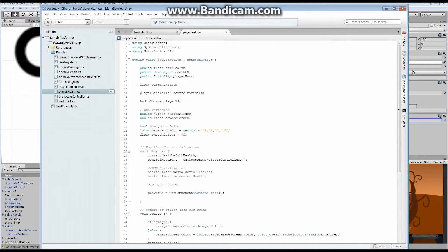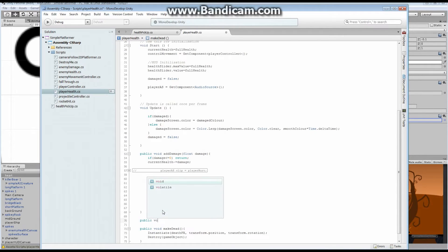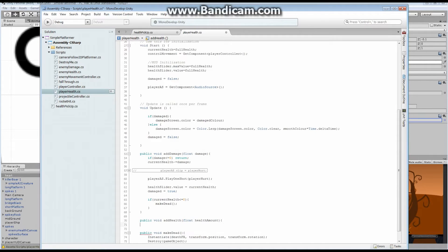We currently have a public void AddDamage function. We want something very similar, but instead of adding damage we want to add health. So we're going to say public void AddHealth, and it's going to take a float called healthAmount — exactly the same structure as the one above it.